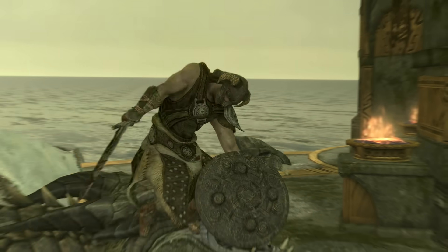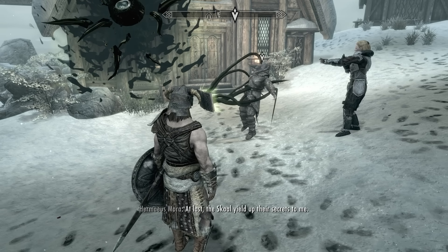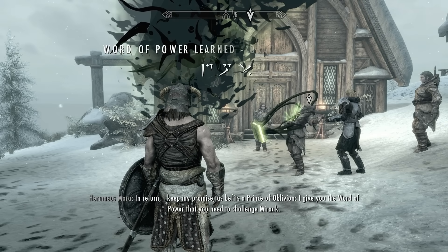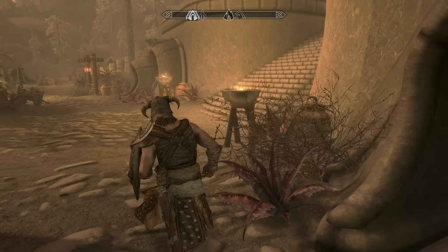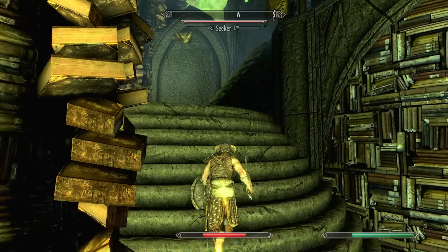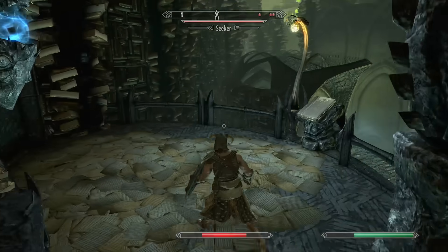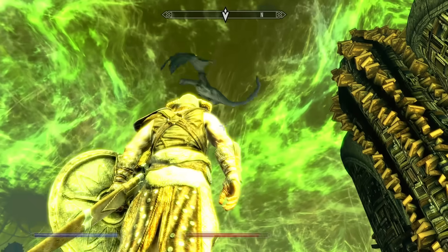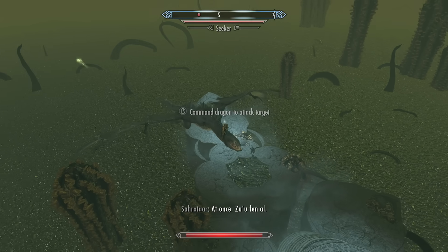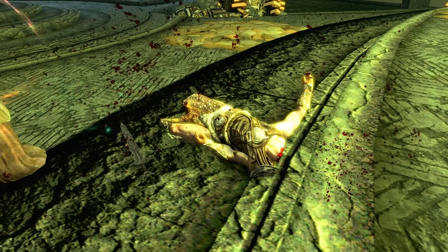After this, me and Neloth slaughter a dragon, then Storn gets to experience a weeb's wet dream. And I learn the final word of the Bend Will shout. I return to Raven Rock and read the first black book to get to Cthulhu's Wonderland. Like before, I ran past every enemy to get to my goal as quickly as I could. When I finally get to the end of the line, I tame Sahrotaar and ride him all the way to Miraak. The dickhead killed me so many times I lost count.